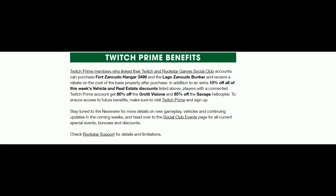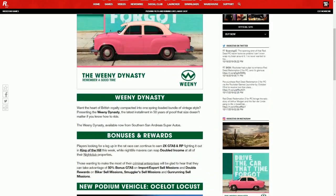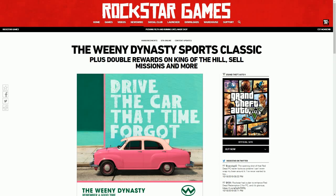If you have Twitch Prime and have linked it to your Social Club, you can purchase the Fort Zancudo Hangar 3499 and the Lago Zancudo bunker and receive a rebate — so you get part of the property money back when you buy it. You also get an extra 10% off all the week's vehicles and real estate discounts, making it 80% off effectively with Twitch Prime.